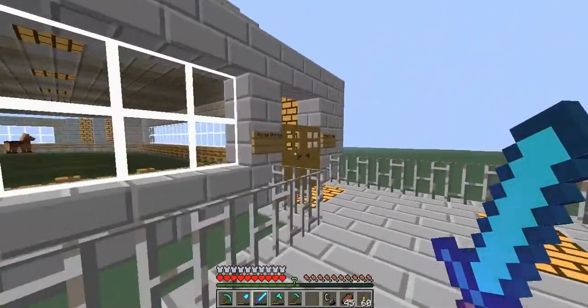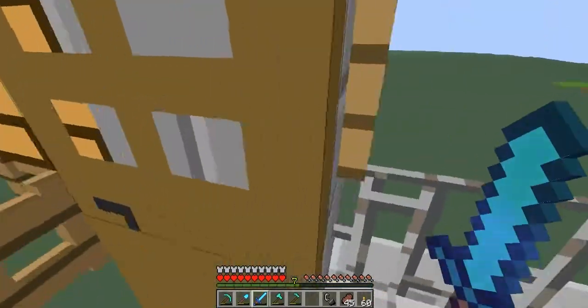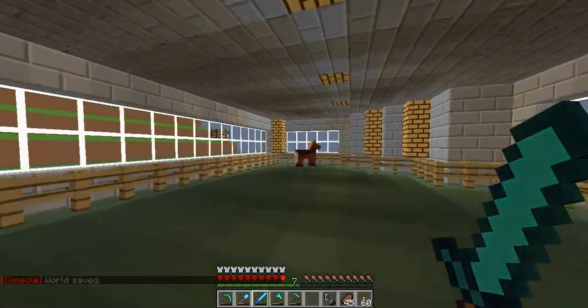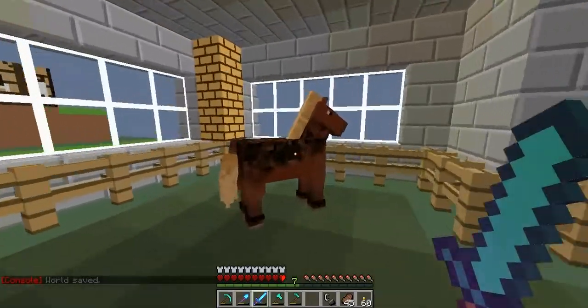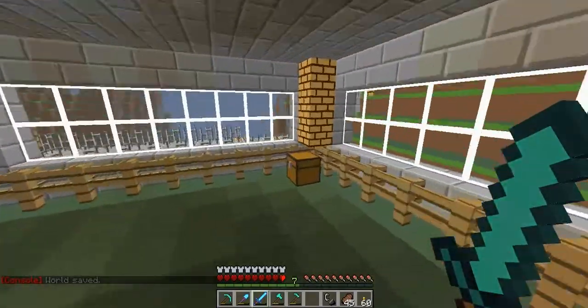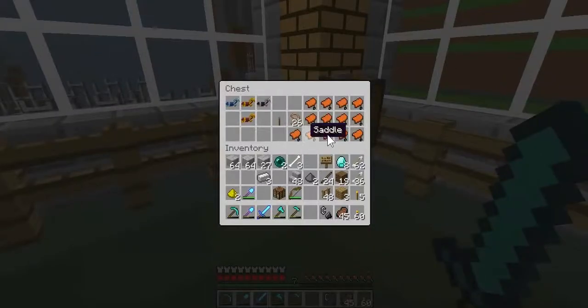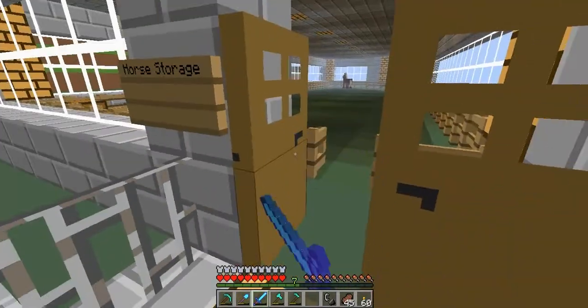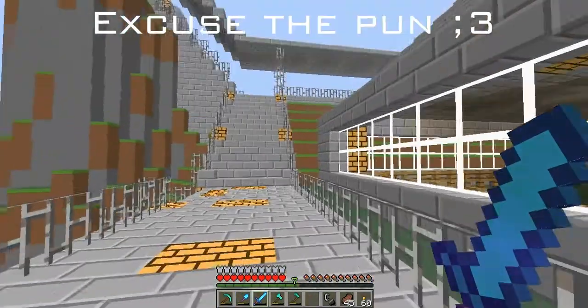This is our horse storage - built by me as I said earlier. We only have one horse because they are so hard to find. We do have saddles and armor for the horses - actually it's mine, I don't share. All these saddles were collected over the time of the map. I have found horse armor since the new update: one iron set, two gold sets, and a diamond set. As you can see, I'm set.